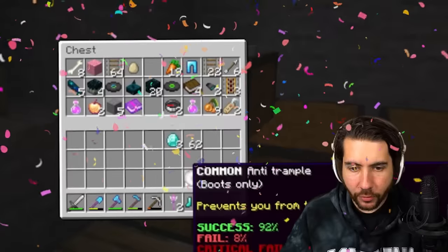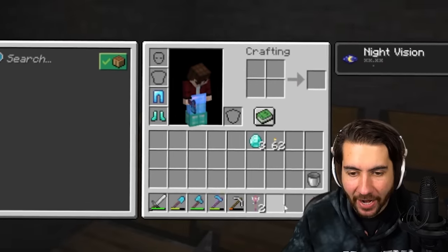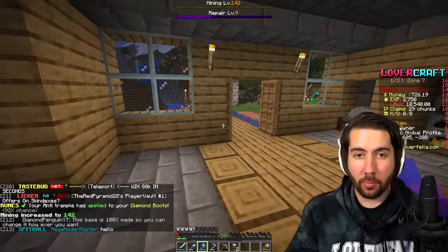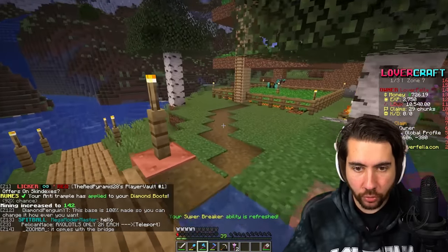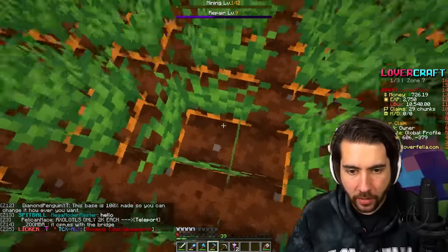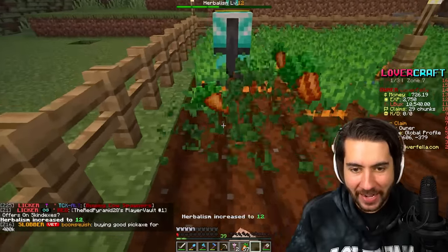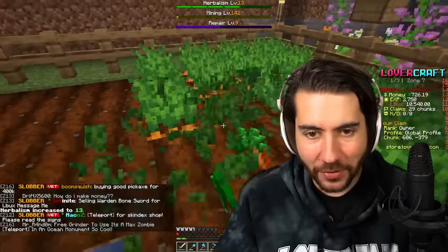We got the boots! So now we can apply the custom enchantment — there's a 92% chance it succeeds, and it did. We now have anti-trample. So we've finally accomplished our goal, and when I go outside I should be able to avoid trampling the carrots when I harvest them. This is what we've been after all day. Watch this — look how nice this is now. Are you kidding me? I don't break them anymore. This is the greatest day ever.